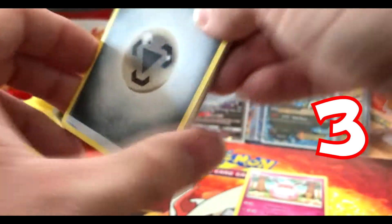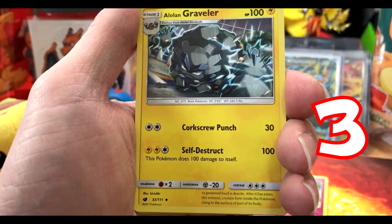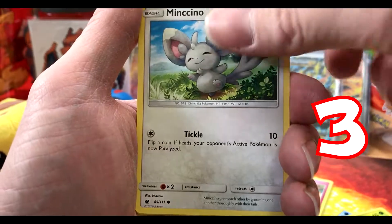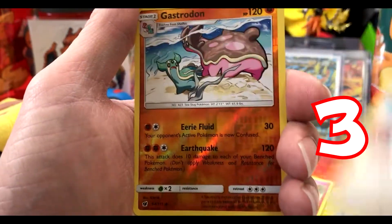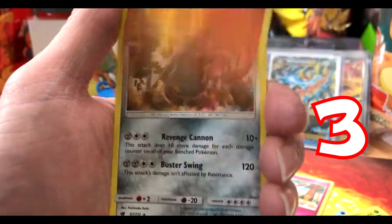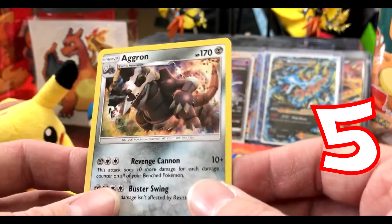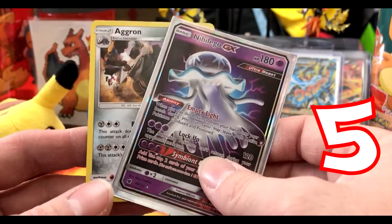We have a Metal Energy, Gladion, Alolan Graveler, Lairon, Exeggcute, Minccino, Nymble, Swinub, Swablu. Our reverse holo is a Gastrodon, which is just an uncommon, and our rare is an Aggron holo — very cool! That's five points total. Hopefully we can get away with five points.